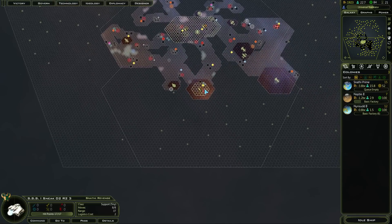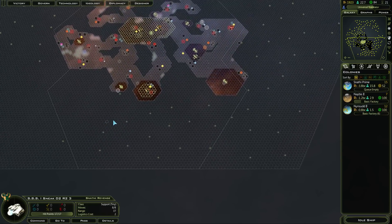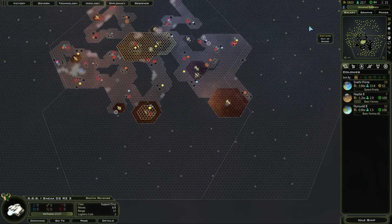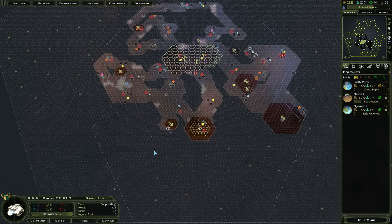Now you can see that, having colonised that, my range has increased significantly, so I can pretty much get to all of these worlds now. There's one well down there. I should probably focus my direction over here more. It's possible there's an empire down here — if there is, then it doesn't matter. But if I go in that direction, anyone up here would be colonising those before me.